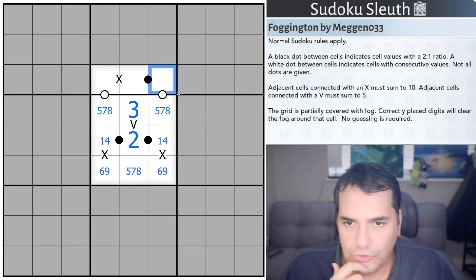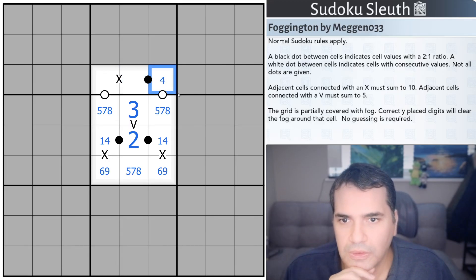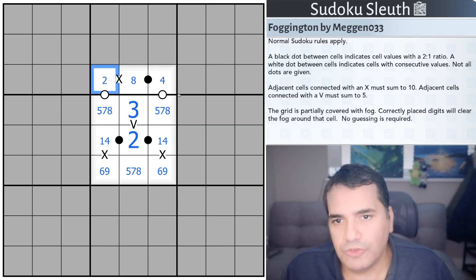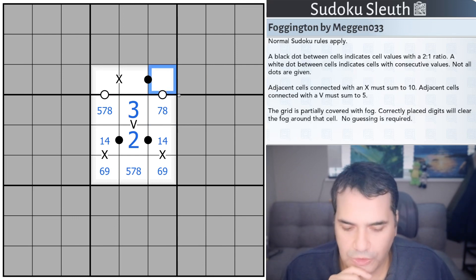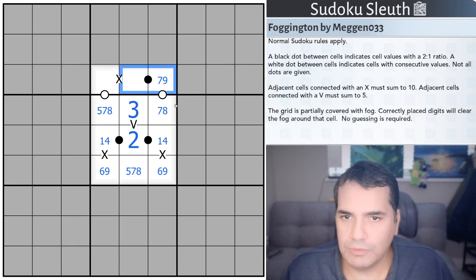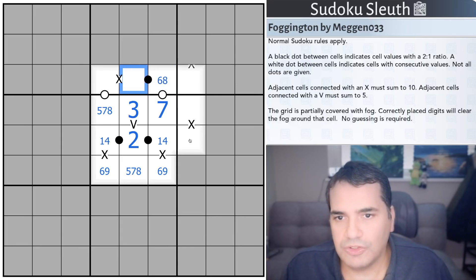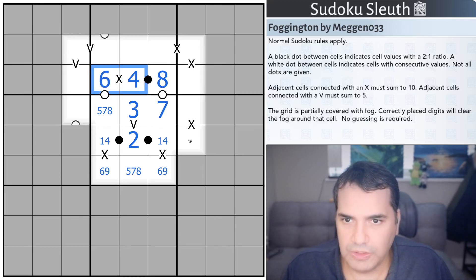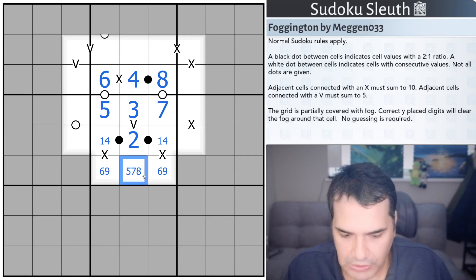A 5 in here would have to go to 4 or 6. If it's 6, it's 3 — not possible. If it's 4, I could do 8, which would require a 2, but then it wouldn't be consecutive anymore. So no 4, no 6, no 5. An 8 won't work because the neighbor would be 7 or 9, and neither can go on a black dot. So that is definitely a 7. This is 6 or 8 — can't be 6 because that would be 3. That would be 8, that would be 4, then 6 to get back to 10. Connected to 5, and this is an 8 down here.